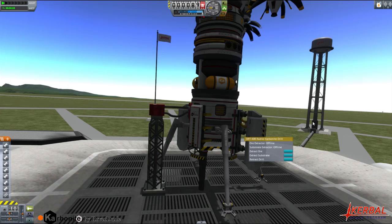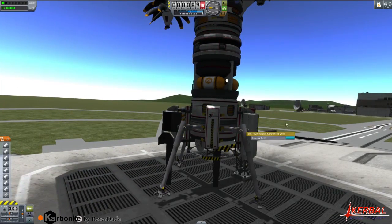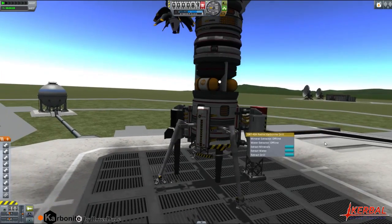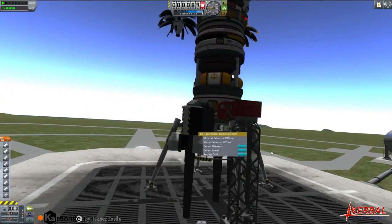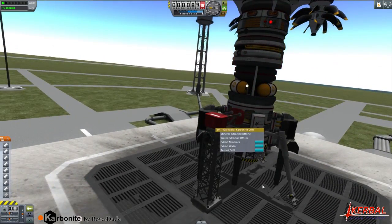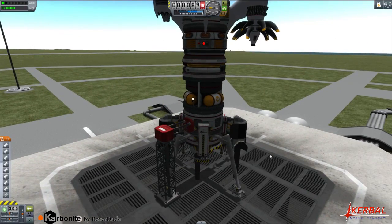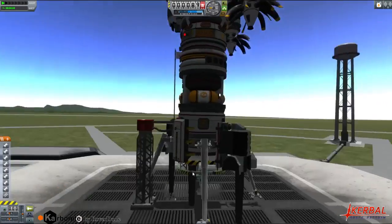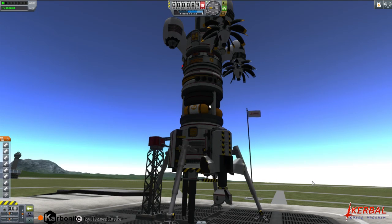Another one is the DRT-40b, which extracts substrate and ore. I believe this is for extraplanetary launch pads. And I'm pretty sure that the DRT-40a, which gets minerals and water, is for KSP Interstellar. I still haven't gotten to thoroughly check out KSP Interstellar yet, so I'm not entirely sure on those. The drills have really nice animations.